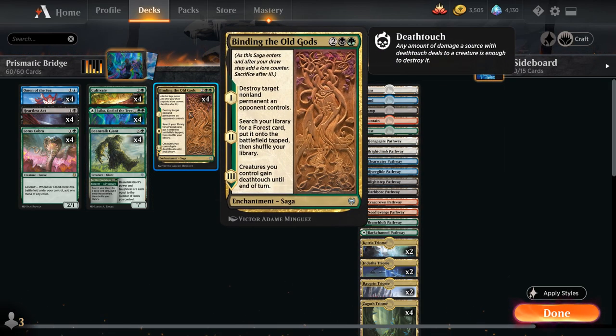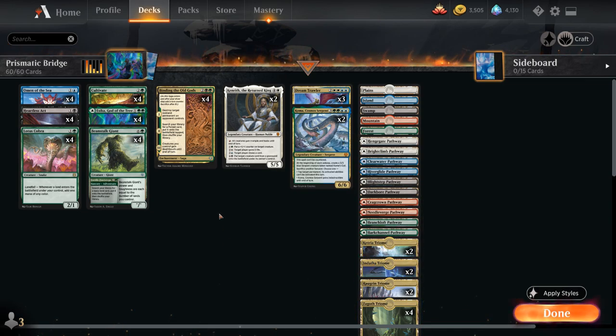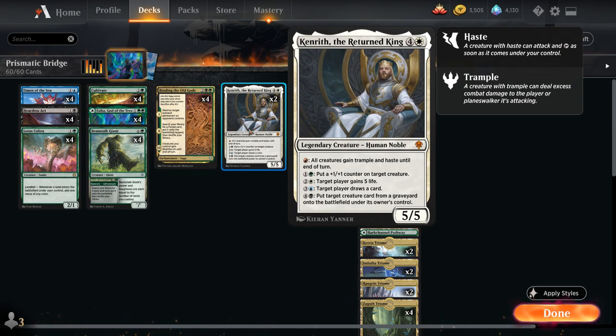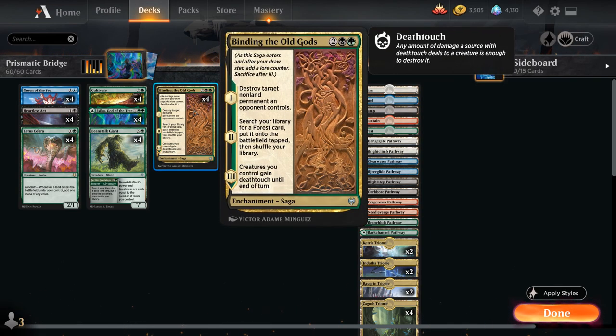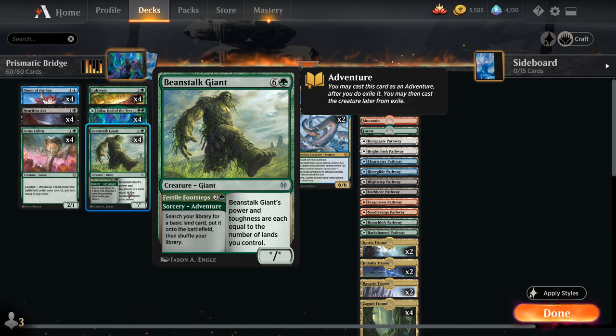At four mana we have the full playset of Binding the Old Gods, which is a great removal spell — destroying target non-land permanent on the first chapter, and on the second chapter searching for any Forest to put on the battlefield tapped, including non-basic forests like our various green Triomes. On the final chapter we also gain Deathtouch, which can be relevant with Kenrith's Trample ability. Kenrith is our five-mana 5/5 Legendary Creature which can provide both Trample and Haste with the red activated ability. So if we have both Deathtouch and Trample thanks to the third chapter of Binding, we only need to assign one damage to each blocking creature and the rest can trample over — very relevant with a large Beanstalk Giant.